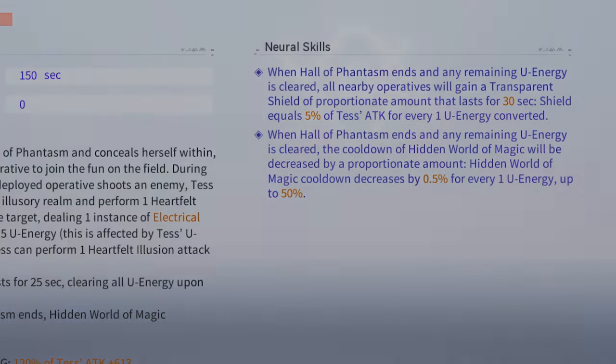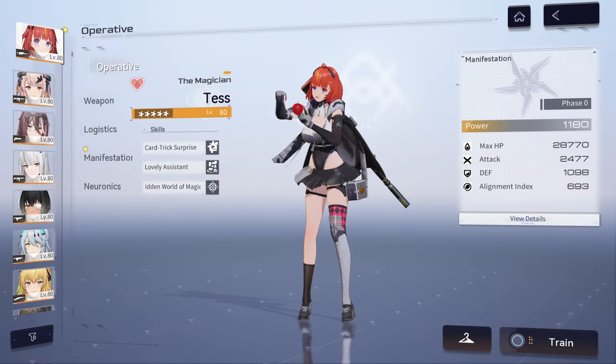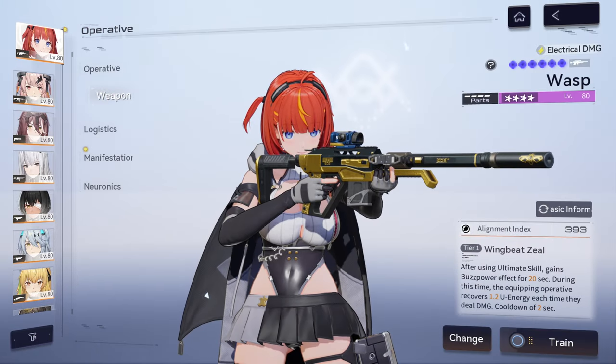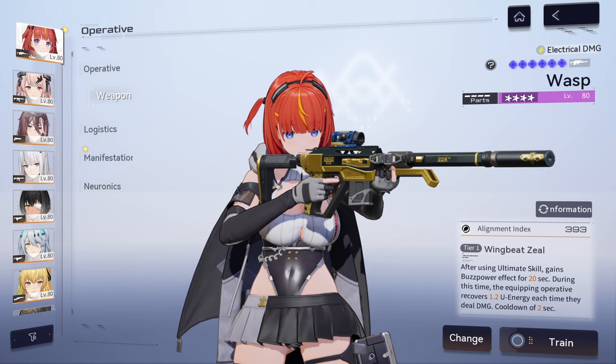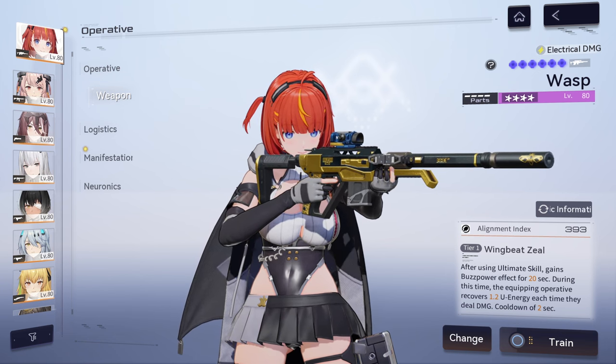Her passive, Crowd-Pleaser, will increase the team's ultimate and skill energy recovery by 20%, and will further increase it by 5% for every 100 alignment index she possesses while off the field. Speaking of alignment index, her free-to-play weapon, The Wasp, will provide her with a 393-point boost to her alignment index. In addition, it will also allow her to gain more ultimate energy while in her Hall of Phantasm.